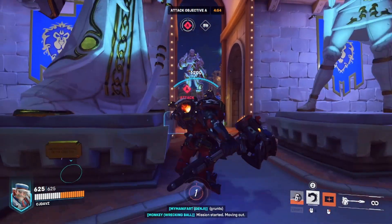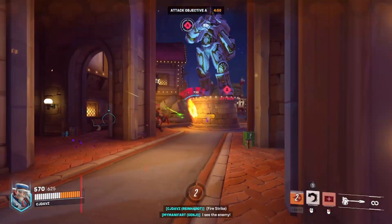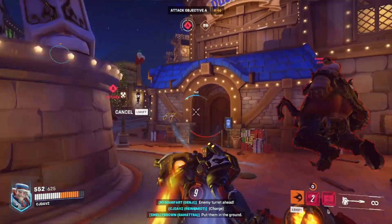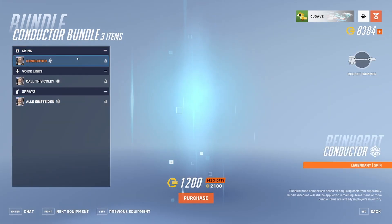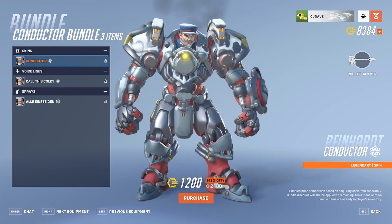Reinhardt is a very big and buff dude that apparently likes trains, which we somehow didn't know about, and today we're going to be deciding if the Conductor skin is worth it or not. As of right now, there is a bundle called the Conductor Bundle in the item shop that contains the Conductor Reinhardt skin, a voice line, and a spray. Normally this skin would be about 2,000 Overwatch coins since it is a legendary, but this bundle is 1,200 for all three.